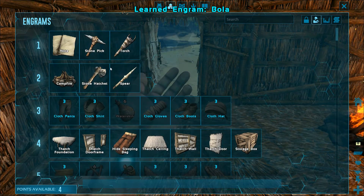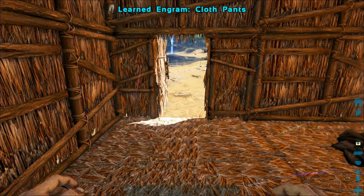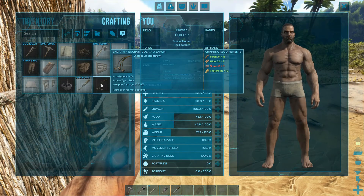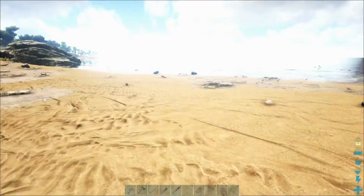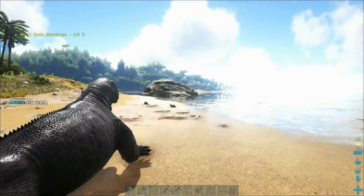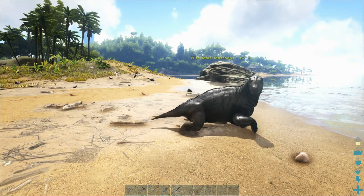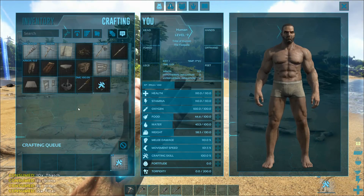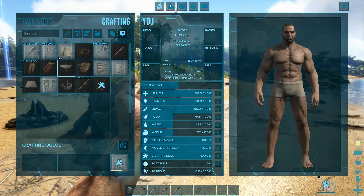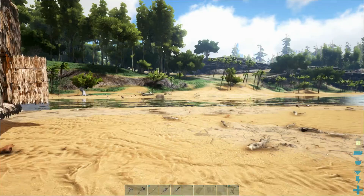Then I want to learn the bola — that is what we need guys, bola, bola, bola. Let's also do cloth pants. We've only got one point left, so that's not the end of the world. We've got our bolas — that's what I wanted. To craft our bolas we just need a little bit of stone. There's still some stone around here. We've got two bolas — great stuff. Let's drag them into our hotbar.